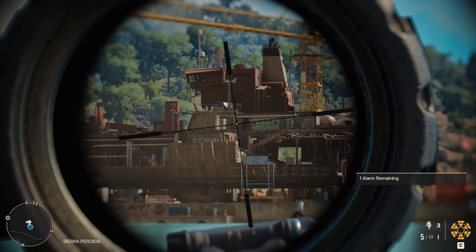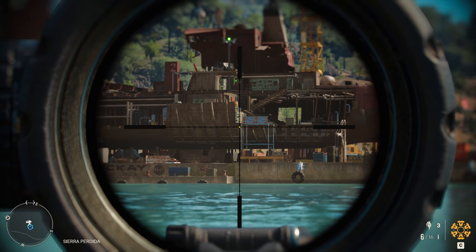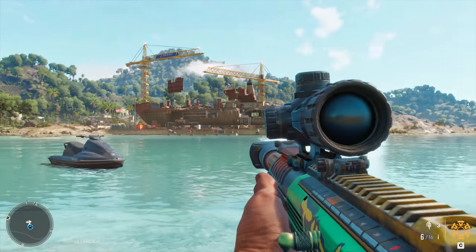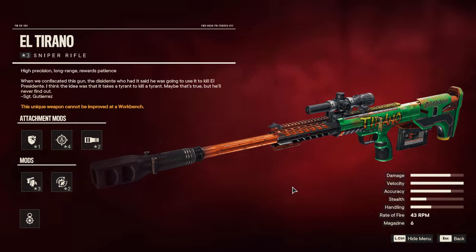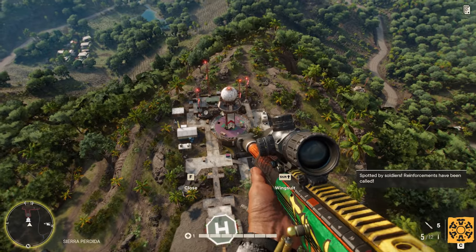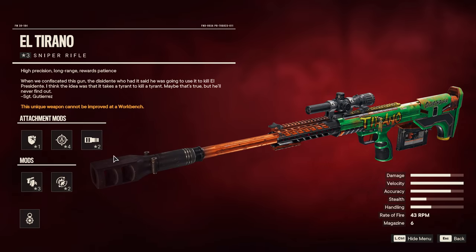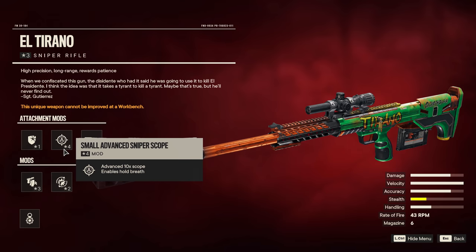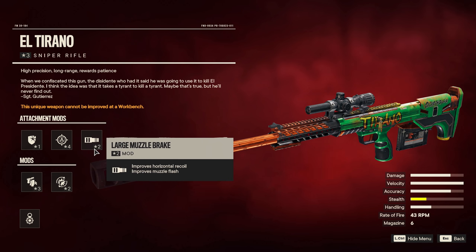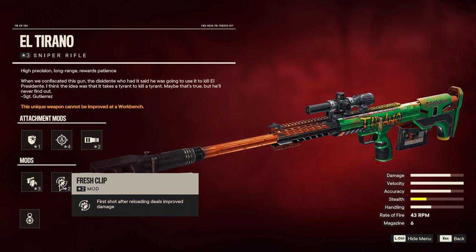Next up, if your preferred playstyle is an ultra-long-range sniper who is so far away from danger you could also be eating chips, you need to find this insane sniper rifle. It most importantly comes with a fully maxed-out velocity stat, so you can almost instantly hit things from any distance, barely even needing to account for bullet drop-off. The damage stat is also pretty good. It comes with the Armor Piercing mod so you can headshot straight through helmets, a Rank 4 advanced 10x scope, a large muzzle break which reduces muzzle flash, an extended mag, and the Fresh Clip mod improving the first bullet damage.